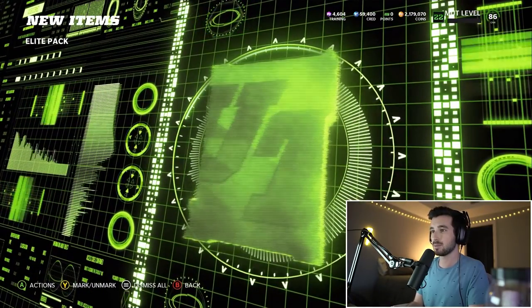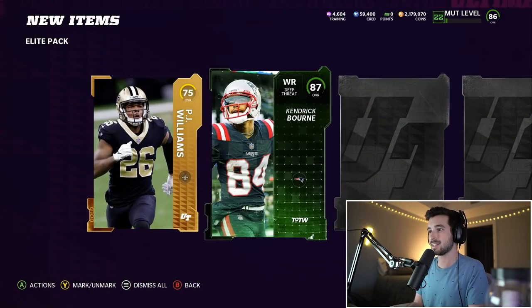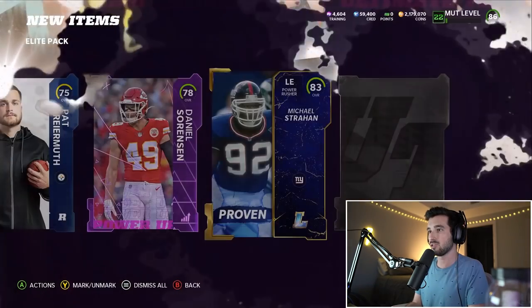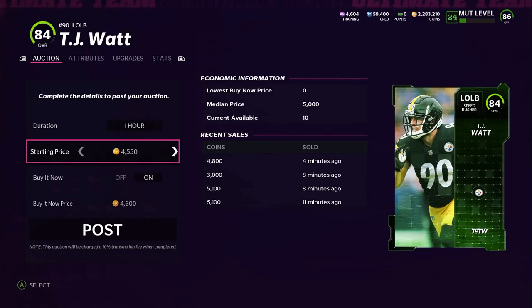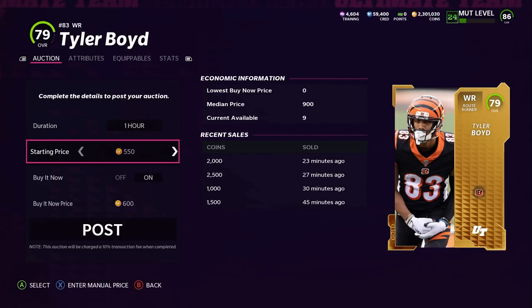I sold all of these cards — we're well into the 2 millions now, but we still need to make a massive leap from 2.2 to 3.5 million, and we need to do it quickly. I don't have a ton of time to make all these coins. I keep doing the gap pack method in the background. I opened up a get-a-gold bundle but we actually lost coins on this, even though I pulled an 88 overall. At this point I'm starting to feel a little stuck.